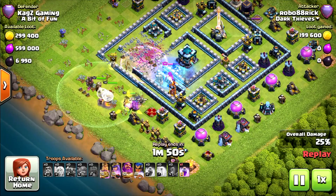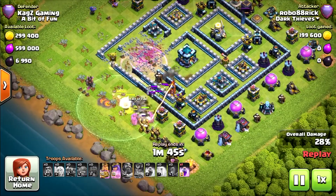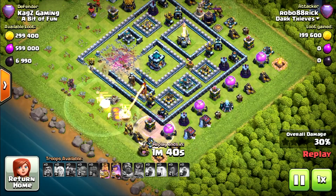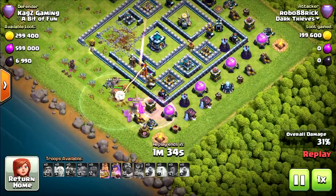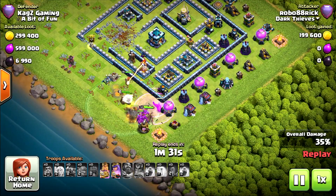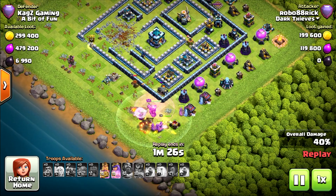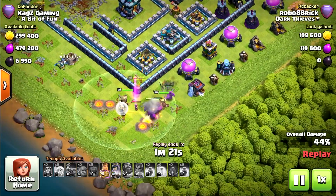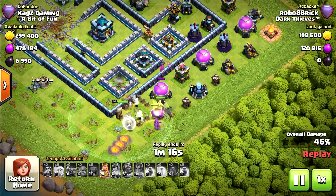He made a mistake — he needed to wait with the attack. He needed to funnel first with the queen and then deploy the rest of the troops. Now they will just go around, using another rage. Grand Warden ability. Definitely a fail. Queen can take the single inferno, but she keeps going with the rest of the army. They will go around the base clearing for overall damage — probably one star, they'll take the 50%.